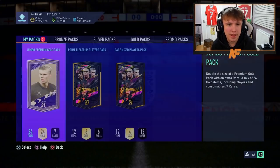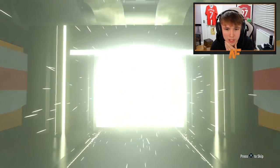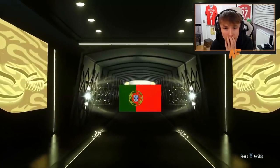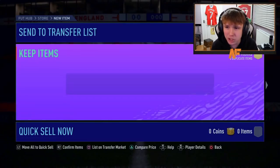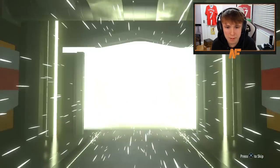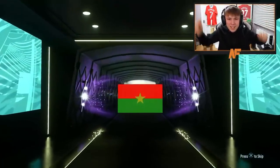100K lightning rounds should be here. Let's see how many we can get through. Can we get anything from the 100K lightning rounds? I'll probably chuck on another 12K at some point depending on how quick we get through these. First one's a walkout — Portugal, right wing, Bernardo Silva. Let's skip as we know it's Bernardo Silva already and get onto the next 100K. Pack number two — come on, show me a Future Stars. That's what I want to see. England right mid — walkout — Future Stars!